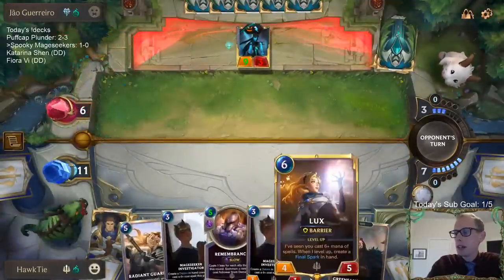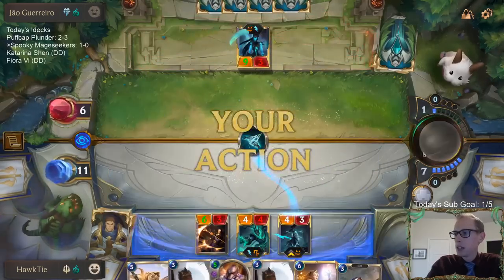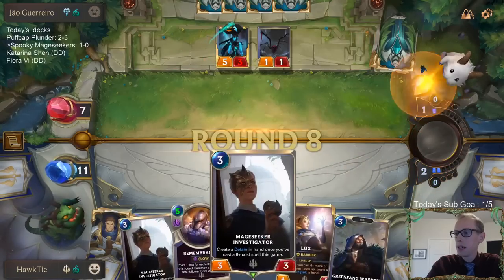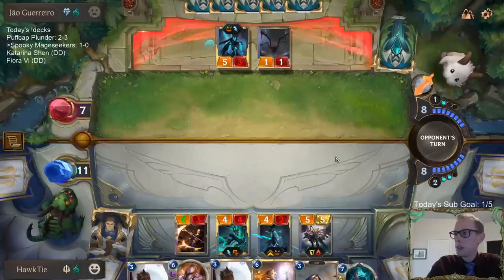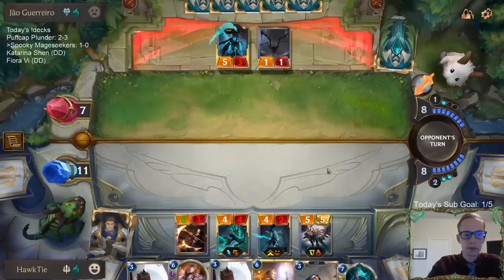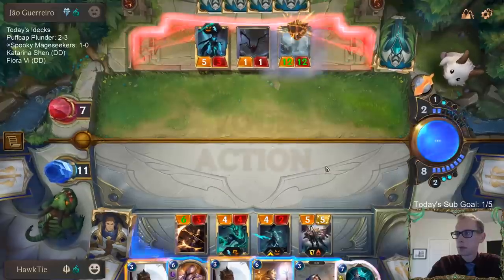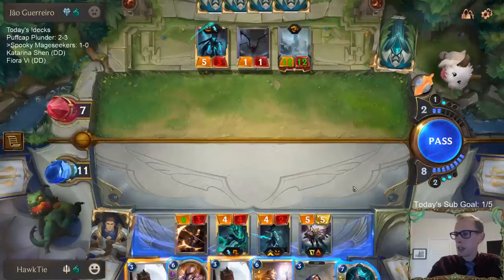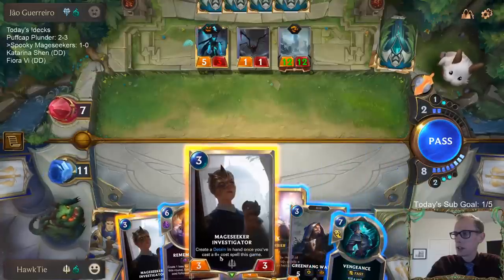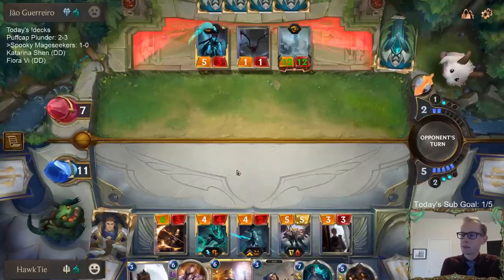I decided to wait because if they had a huge They Who Endure, I felt like maybe we need the Mage Seeker Investigator. I'll just play this Raiding Guardian since we don't have to worry about They Who Endure yet — I need to have this up for a They Who Endure. There's the first one. I drew a Vengeance, so I could just cast Vengeance on that thing.